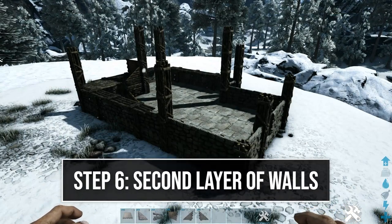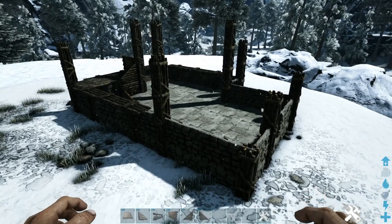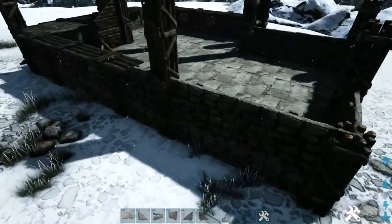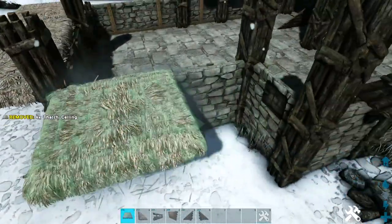The next thing we're going to do is start building up our next layer of walls. Starting off here on the left side, we're going to go around the entire build and above the stone section we're going to be placing a line of thatched ceilings, except for on these two walls right here — we're going to leave those two open. So just go around the rest and place thatched ceilings and leave those ones open.